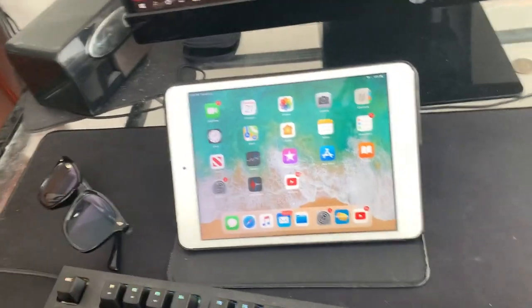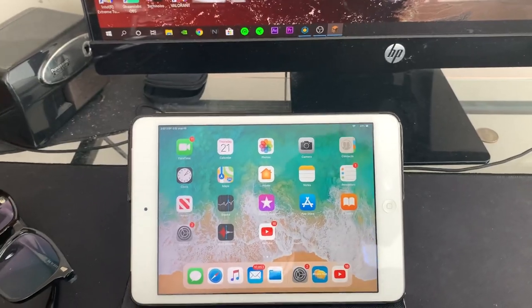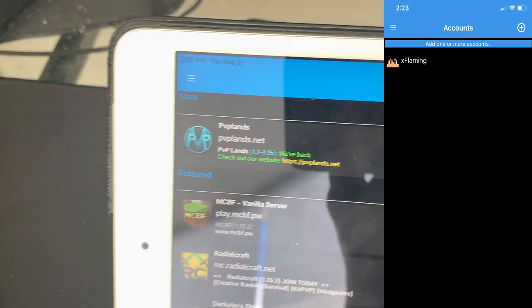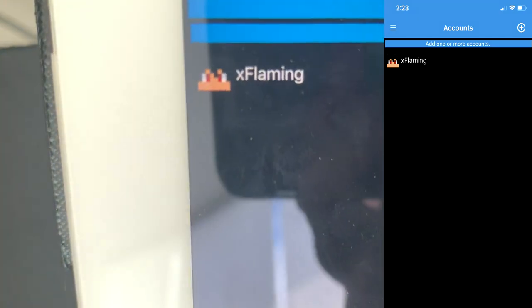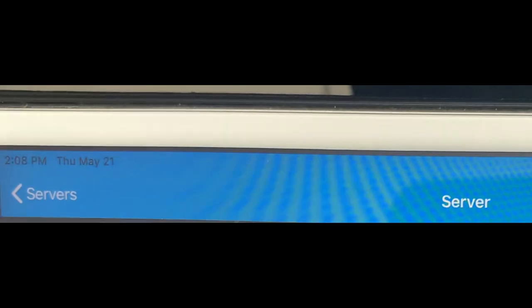You might be wondering why I'm recording through my phone — it's because we're going to use an app. I'm using MindChat. Once you install MindChat, you add your account. You type in 'pvp lines' on the MindChat app.